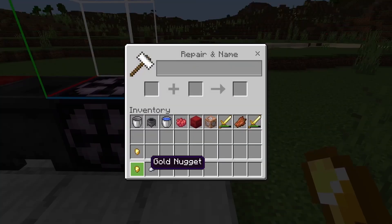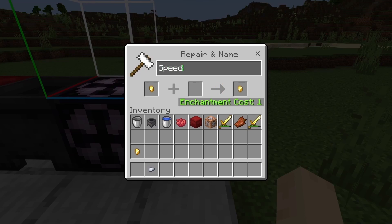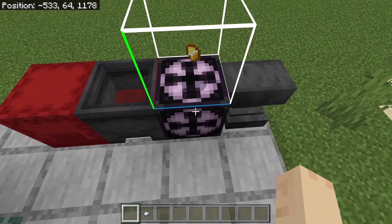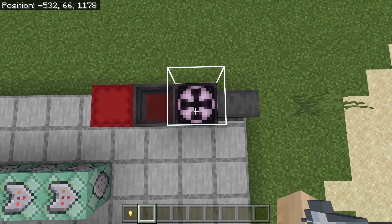So what I did was create two items: a gold nugget named Speed, and an iron nugget named Normal. Then I saved them individually into a structure block — I saved speed as 'speed' and normal as 'normal'.